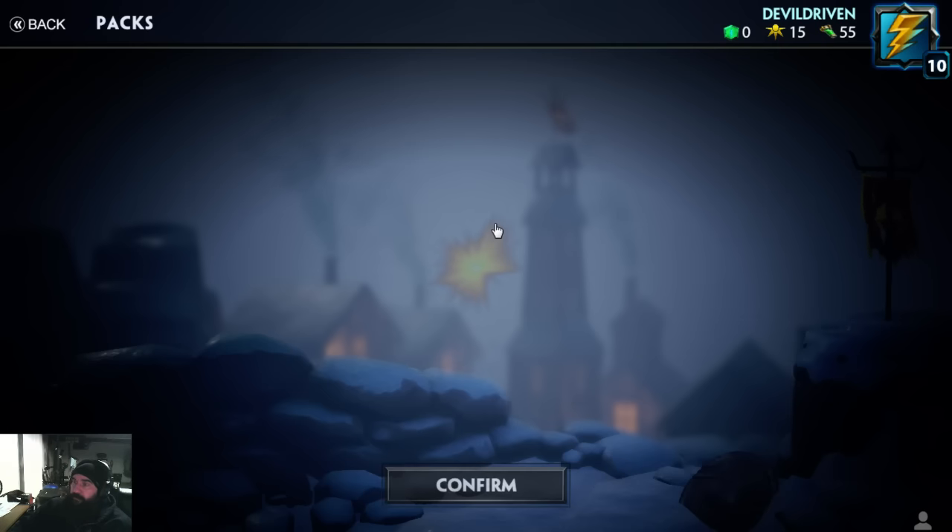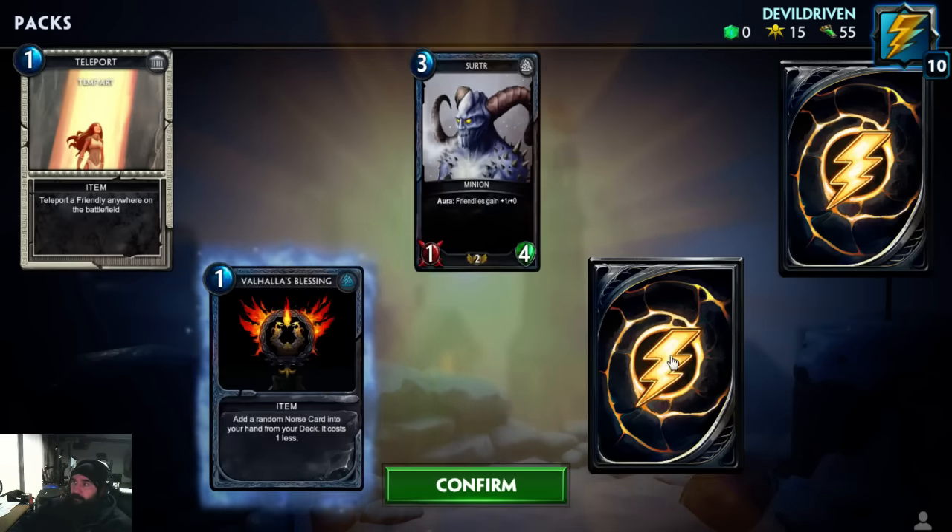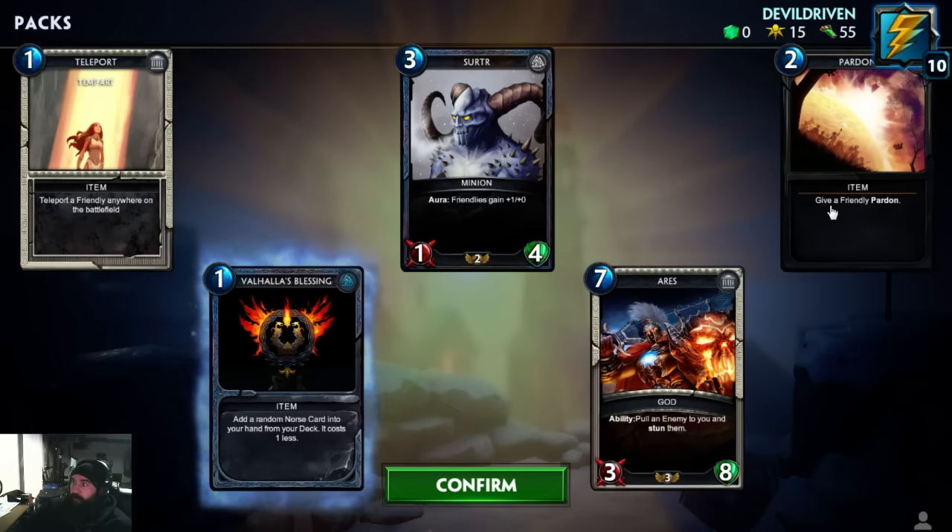We got six more packs, hopefully we get a legendary out of it. Aries — pull an enemy to you and stun them. Pretty expensive, but wicked card art, wow.